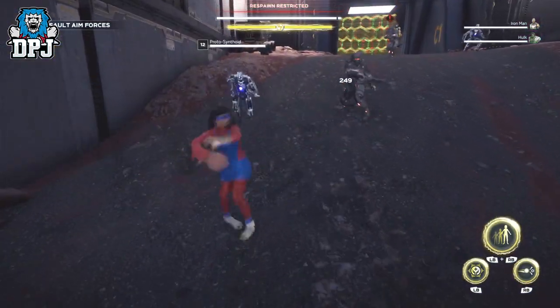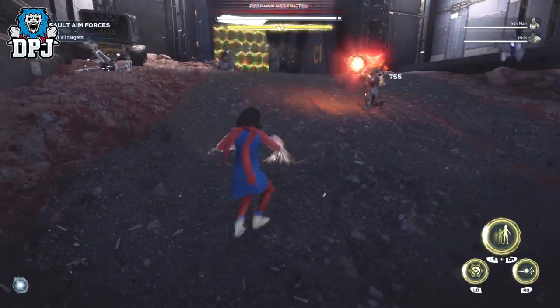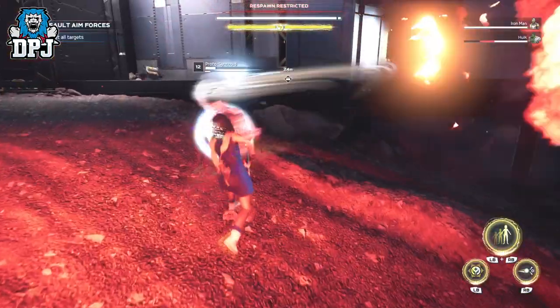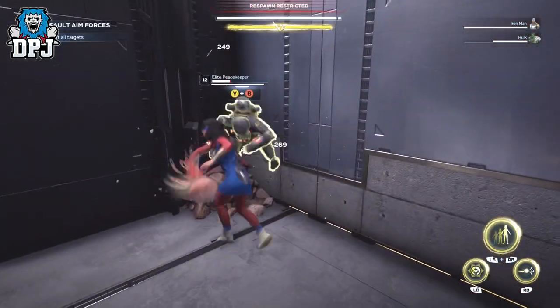You will then get to a stage where you need to destroy all the adds to progress. But right here there's another room, and if you are on Ms. Marvel or Hulk you can smash through the room wall and guarantee yourself at least another 30 units.